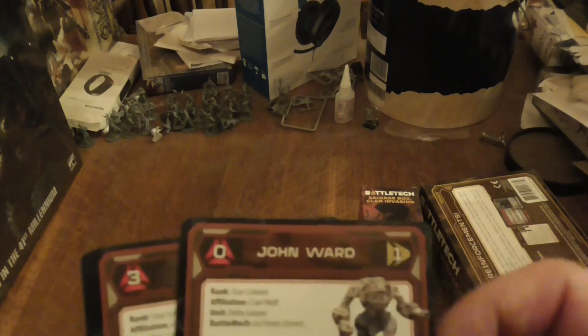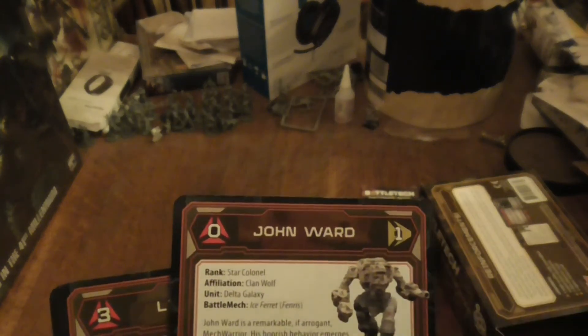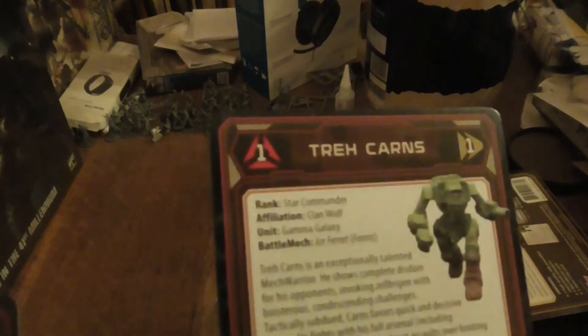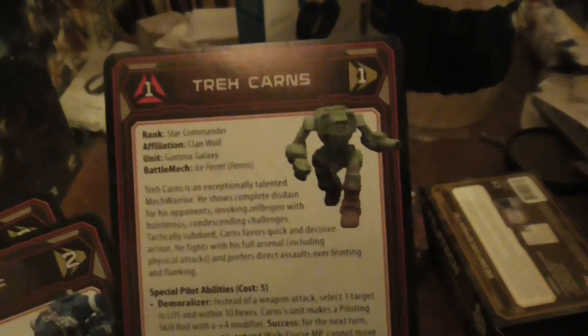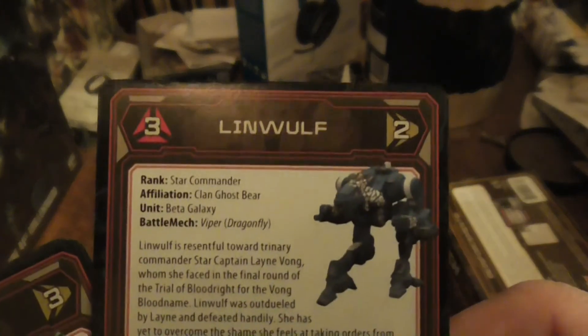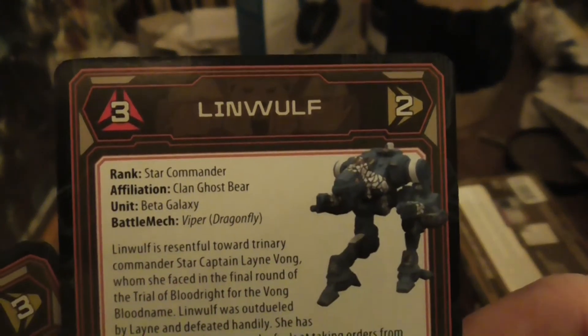So you've got John Ward in the Ice Ferret. With that skill level, you'd really want it in one of the bigger ones. On the other side you've got Clan Wolf and Clan Wolf, so I'm guessing the Ice Ferret is very common with Clan Wolf. Then for the Viper it's Clan Ghost Bear, and on the other side again Clan Ghost Bear.